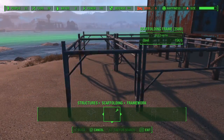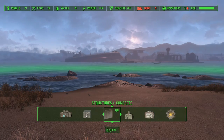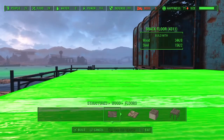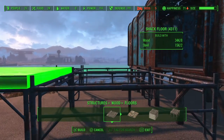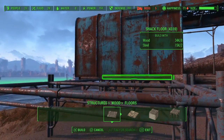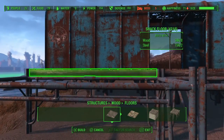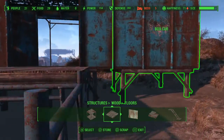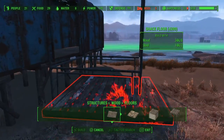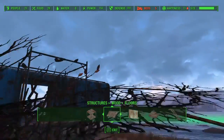Switch to the rectangular set pieces and snap two of those right there. Then instead of using scaffolding floors, I use just the regular wood floors — they do snap to the scaffolding. You've got to have a little bit of patience with this stuff. Then we'll do the porch next with the same wood floor; it snaps right to it.